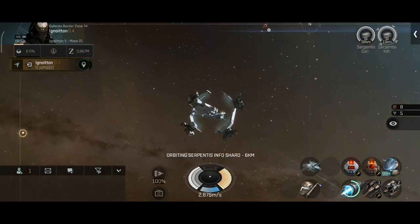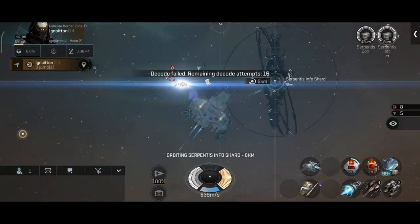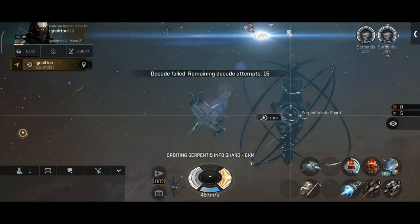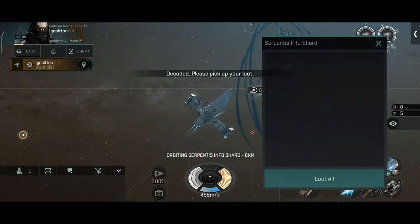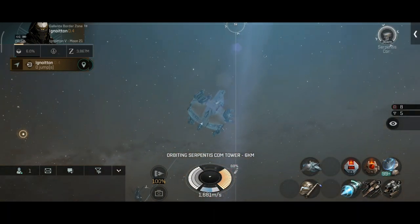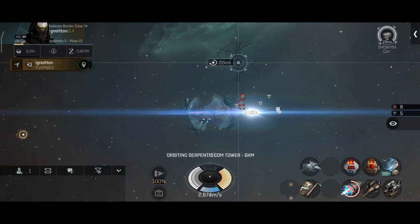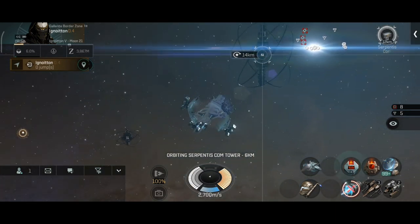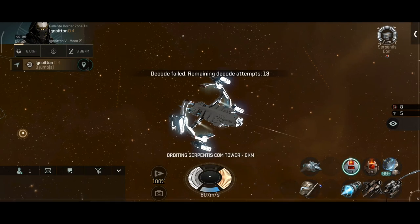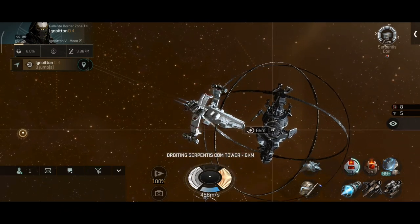For some reason the graphics on this station are glitched out and it glows like a Christmas tree — a little bit too early for that. I'll crack open the next info chart. The Serpentis Remains gave me a lot of very decent stuff. In recent days I've had a lot of success in Caldari space and of course Amarr space, including low sec and null sec, although low sec still gave me more loot and ISK than null sec.